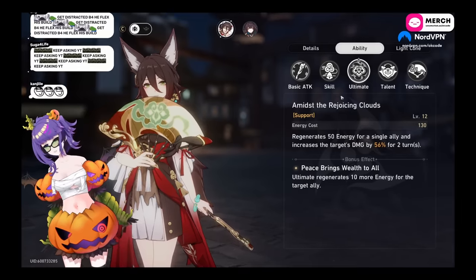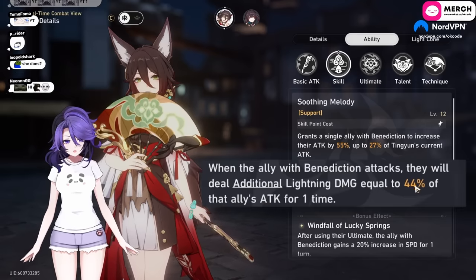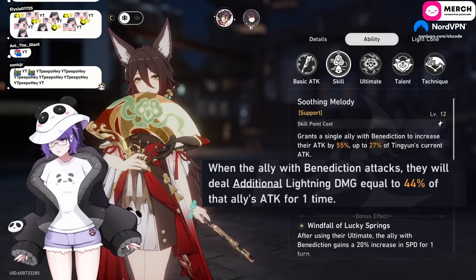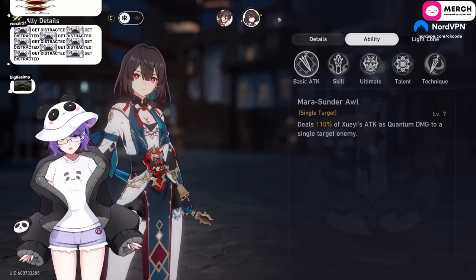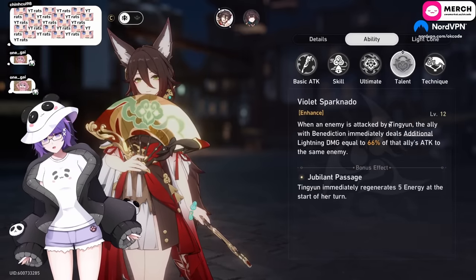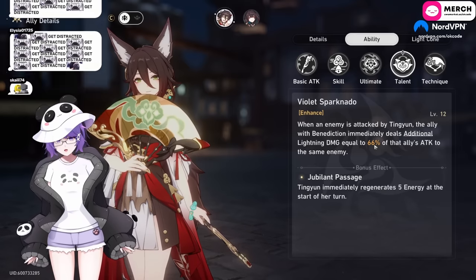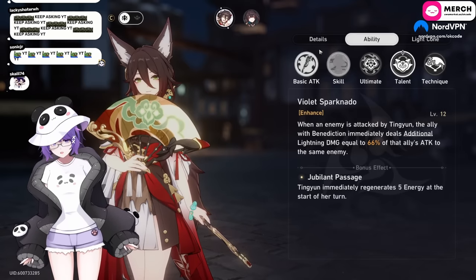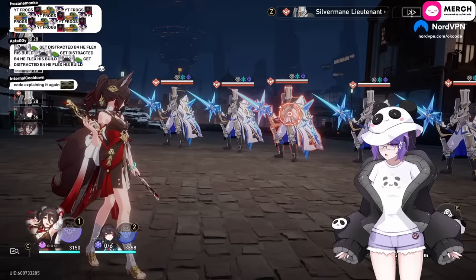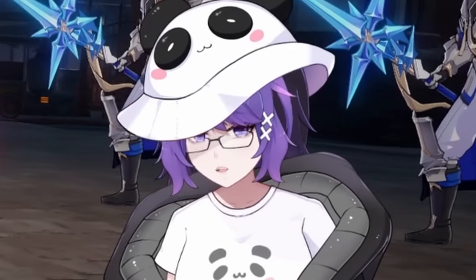The second part is what people don't know. When Tingyun buffs an ally, that ally and Tingyun both do bonus lightning damage equal to the buffed ally's attack. When they attack, they do an extra line of lightning damage. When Tingyun attacks, she also does an extra line of lightning damage. This damage scales with their attack, crit rate, crit damage, and damage bonus. Since Zueyi has a massive amount of damage bonus on a proper team, my Tingyun was doing 30k damage per auto.